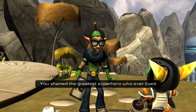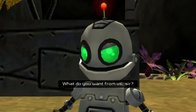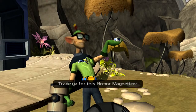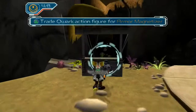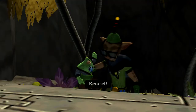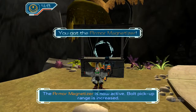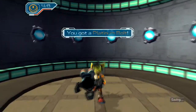Wait — you shamed the greatest superhero who ever lived. You owe me something. What do you want from us, sir? Oh! How about some cool Quark stuff from your galaxy? Trade it for this Armor Magnetizer. I believe that device is designed to attract bolts. Yeah, not the most important thing, but it could be convenient. Mwah! The armor is now active — bolt pickup range is increased.